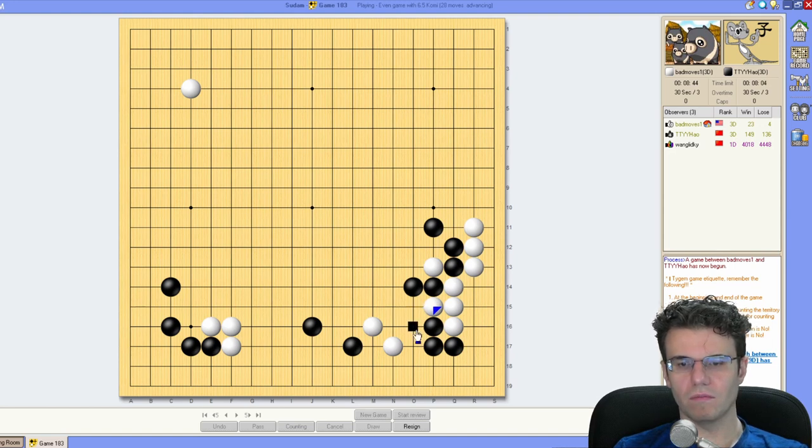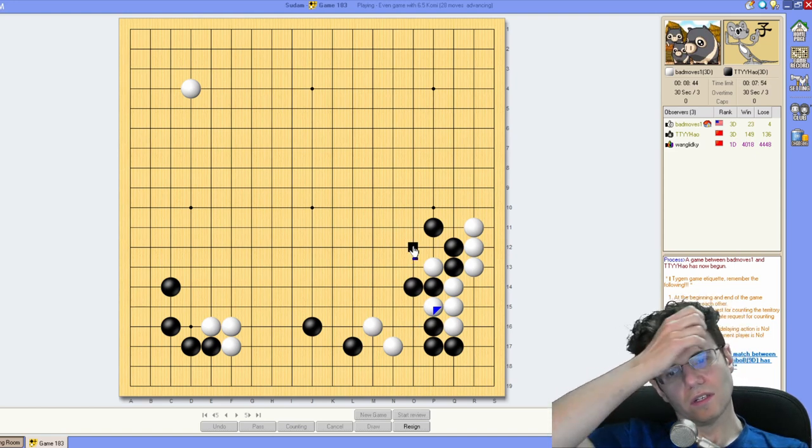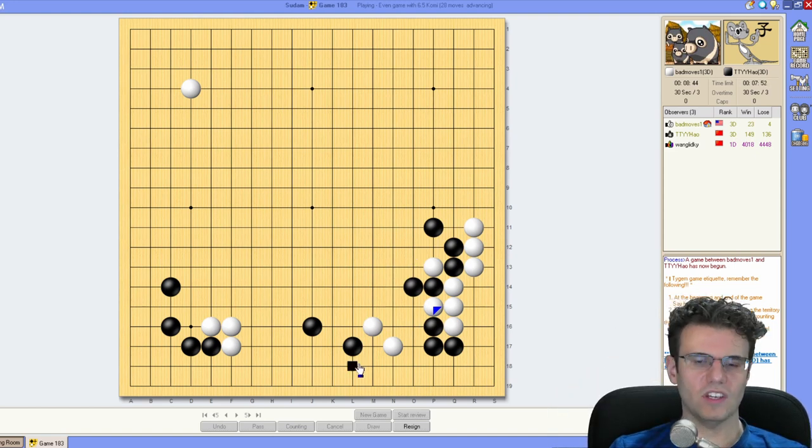I think you should just block — block, cut, hane, block — and threaten the connect. Maybe it's too dangerous for him to play this way. Oh, it's dangerous for me too — especially if I run this group out, I'm really going to have three weak groups and he's going to have two at the end of this. So this is asking for a lot.